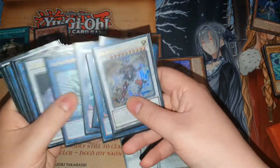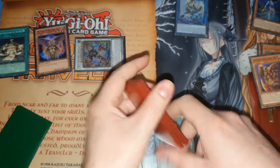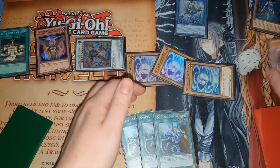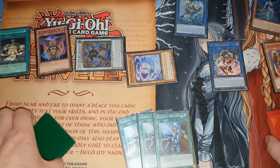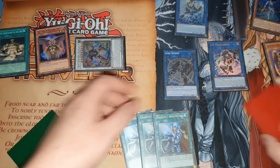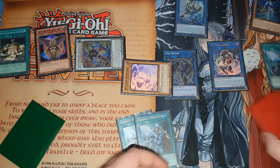Link these two for the Celestial Parshath link. You're going to synchro these for level 10, and use this effect to send the new Venus to summon back these from graveyard or banished. Then use these two as material to summon out an IP Masquerena - the Shine Balls go back to deck. Link this off into a Link Spider, then use this Venus's effect to special summon another one out.